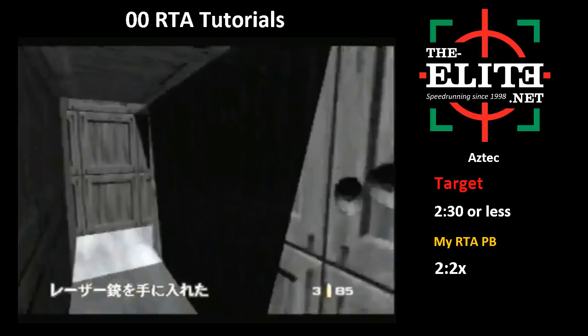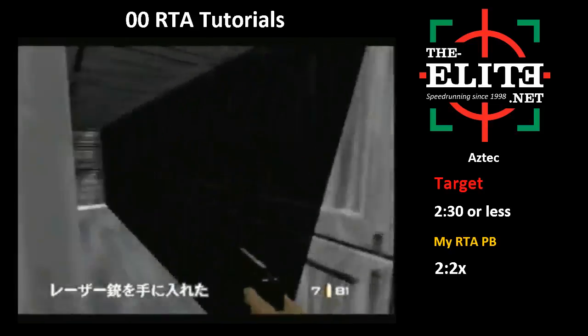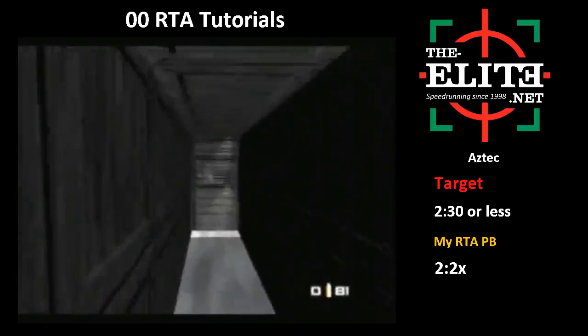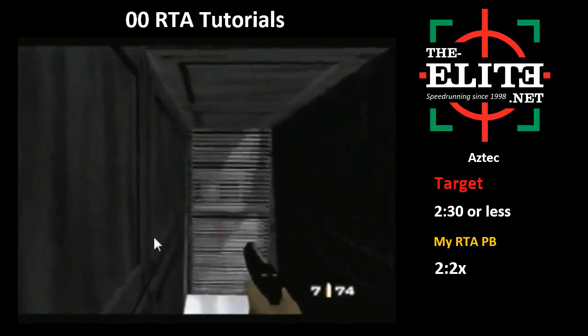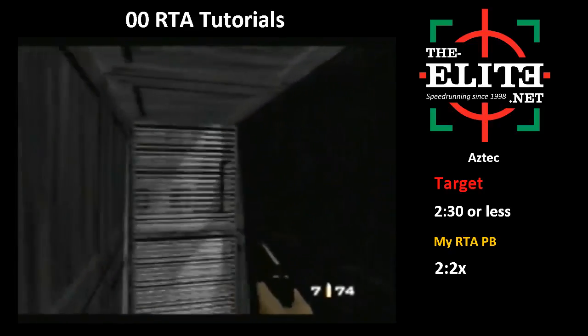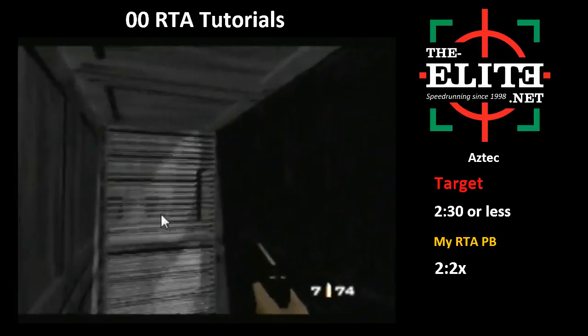A few seconds free is a few seconds free. So I shoot a whole clip of PP7 right here to lure out the laser guard - but he actually came out earlier this time. Sometimes he does, sometimes he doesn't. I want to use the PP7 to lure him out because I don't want this guard down here lured out with the AR33. I'm just expecting a laser guard here.